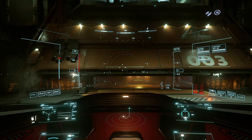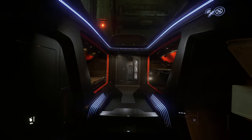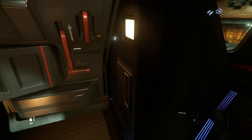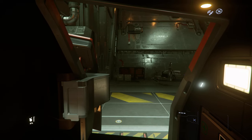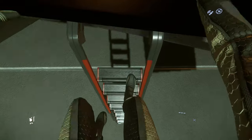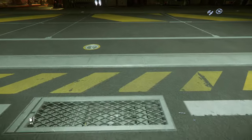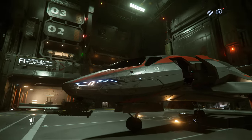You know what, I should stop going to Area 18. I should just go to the space station and not waste time getting out of the hab, taking the tram, and all that stuff. I should just make my home on a space station and call it a day — that way it'll be a lot quicker to go back and forth.